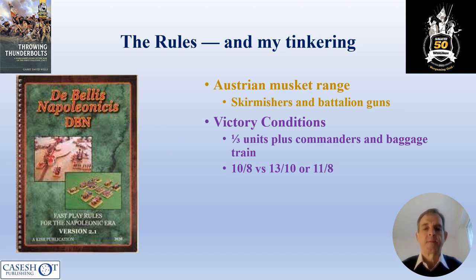The second area of tinkering was within the victory conditions. As with rules in this series, victory usually goes to the side that eliminates a third of the opponent's units, including commanders and baggage train. Strictly speaking, that would be 11 French units destroyed versus eight Austrian units. However, the French only got to 11 because they had an extra commander, which didn't seem particularly fair, so I reduced it to ten and eight for the day.